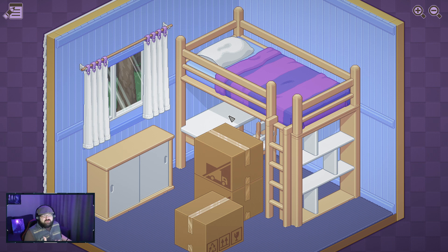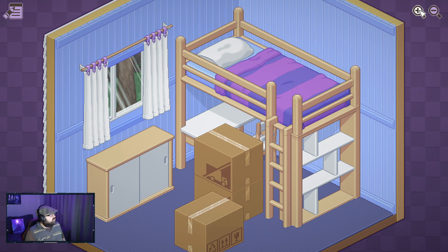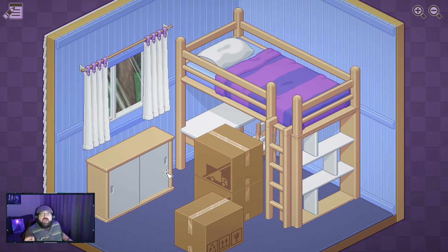Put all of our possessions in the correct place in the room. The puzzle aspect comes in where the game has an idea of where everything should be. It's a little bit lenient - you've just got to get close to the general position, but you've got to get everything in the right spot. You won't beat the level until you get everything correct. So let's just jump in and unpack this first box.